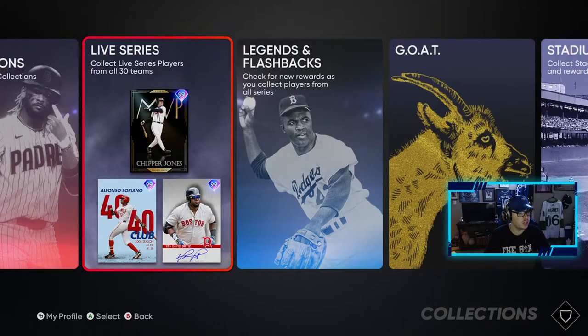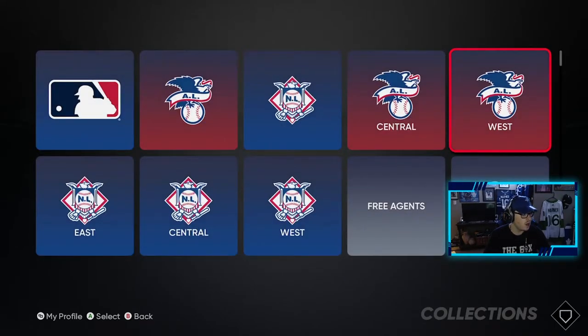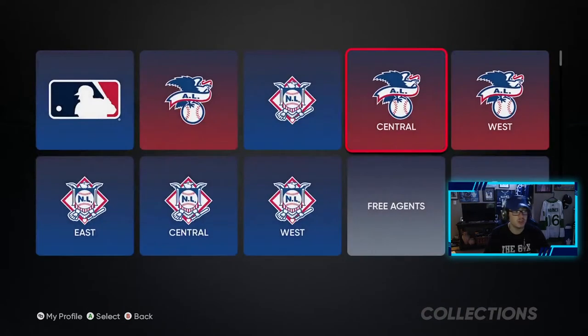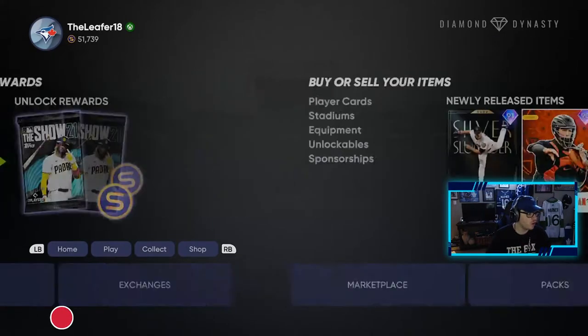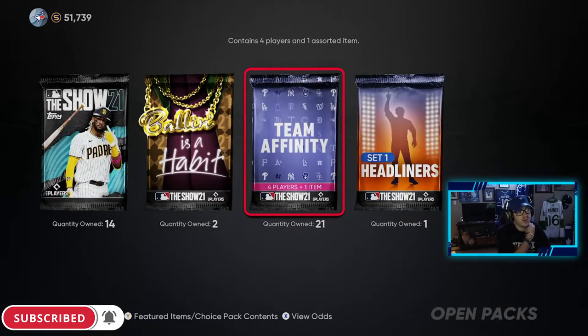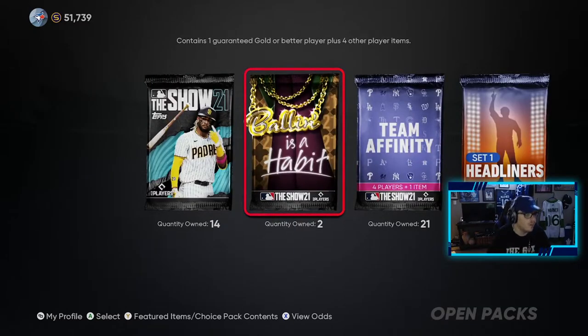I am pretty much done the AL West. We literally just need Mike Trout and we're done the West, and then the Central should be easy. So we're looking for Trout this video. I don't know if we're gonna be able to do it, but we have 14 regular packs, 21 of the team affinity set one, one headliners, and two of the Ballin' as a Habit packs.